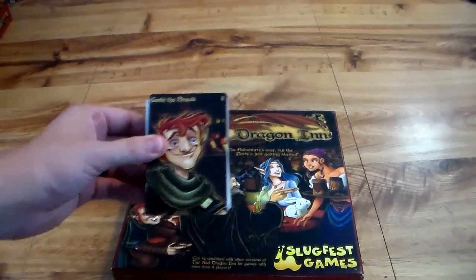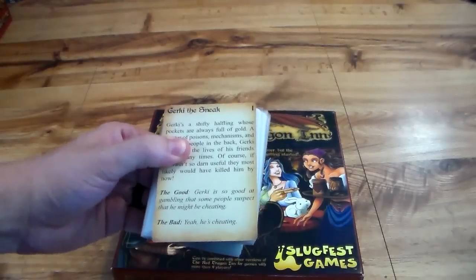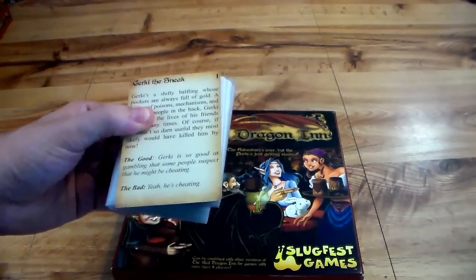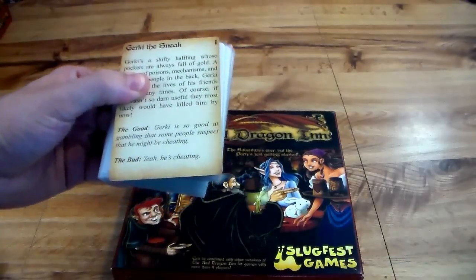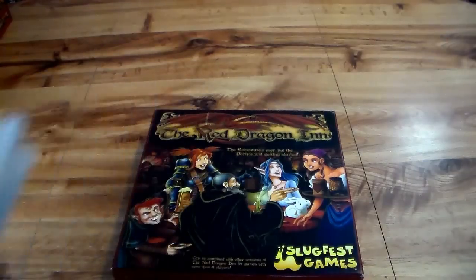The next adventurer is Gear Key the Sneak. His flavor text: Gear Key is so good at gambling that people suspect he might be cheating. And the bad is — yeah, he's cheating. He is going to drain people via gambling. He can also take a little bit of damage, but the guy cannot drink. Remember that when you're playing Gear Key.